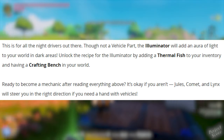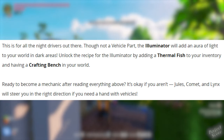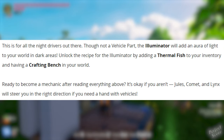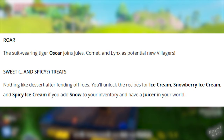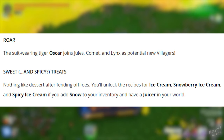Ready to become a mechanic? Jewels, Comet, and Lynx will steer you in the right direction if you need a hand with vehicles — so I'm assuming that means they're going to be NPCs in the world. Along with those three, Oscar is also going to join as a potential new villager.